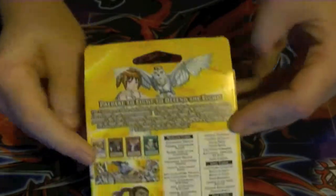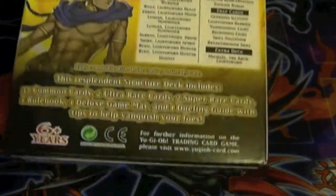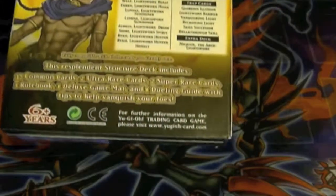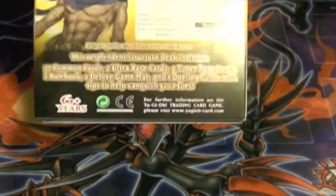For those of you who don't know, this is the new Lightsworn Structured Deck. Even if you're not planning on building Lightsworns, there's a card in here that's very much worth the $10 to pick up. Plus, if you plan on running Shadols or any of the newer archetypes coming out, Michael is a very good Level 7 Light Synchro.